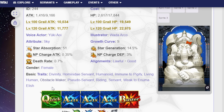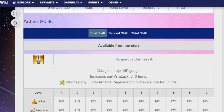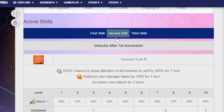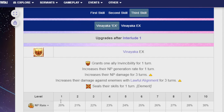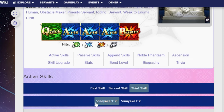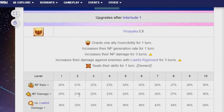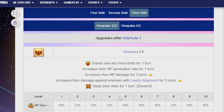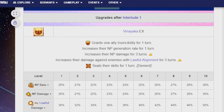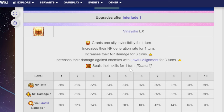Jinako is a very interesting unit — she offers something very different. She's kind of like a support unit without being the typical Buster or Arts support. She offers NP gauge, attack buffs, crit stars, invincibility for an ally, and if you use the skill on herself, it increases her NP generation rate. She has three Arts cards so she can take advantage of that, and her NP is Arts itself. After the buff, she also gets bonus damage against Lawful Alignment foes, which is going to be sometime this year.